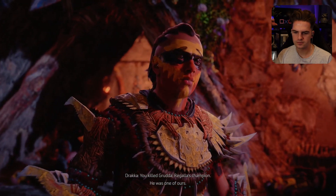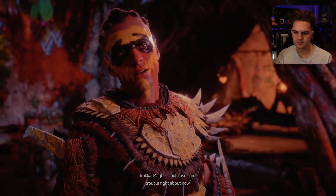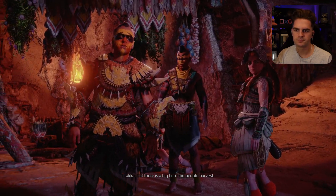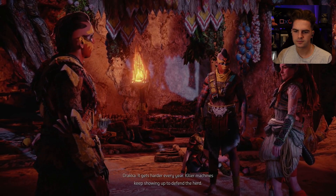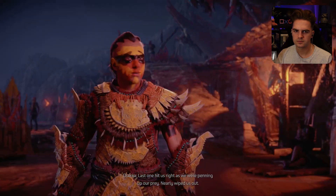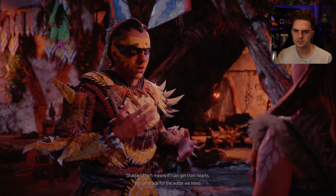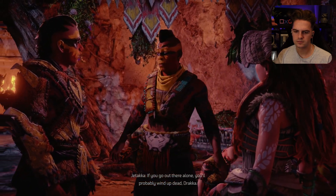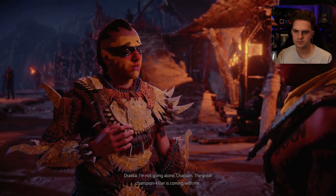How do you know about me? Regala's champion — he was one of ours. It's Aloy. And I'm not looking for any trouble. Maybe I could use some trouble right about now. Out there is a big herd my people harvest. We take the machines' hearts, send them to our captain, and get paid with water. It's harder every year — killer machines keep showing up to defend the herd. Last one hit us right as we were penning up our prey. Nearly wiped us out. But our quarry is still in the pens — which means if I can get their hearts, we can trade for the water we need. If you go out there alone, you'll probably wind up dead, Draka. I'm not going alone, Chaplain — the great champion killer is coming with me.